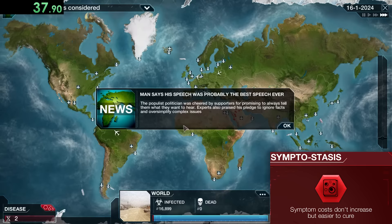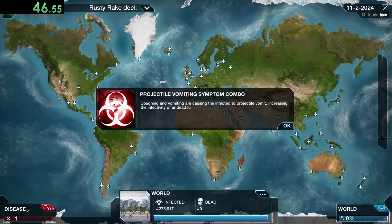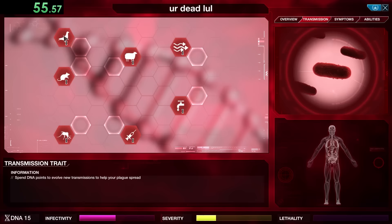For our upgrades, at the beginning we're completely focusing on infectivity, so we're going for symptoms that do that right at the start. Then we're going to focus on a couple of transmission sources starting with Bird 1, because that's really going to help us get past land borders and go into new places — but after that we want to completely focus on air and water.